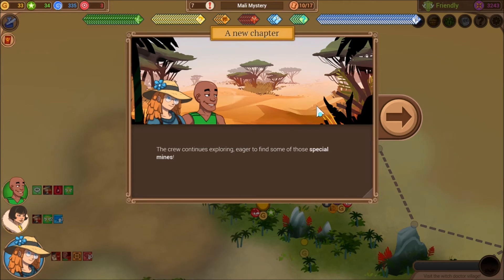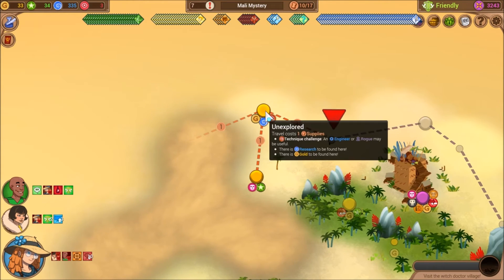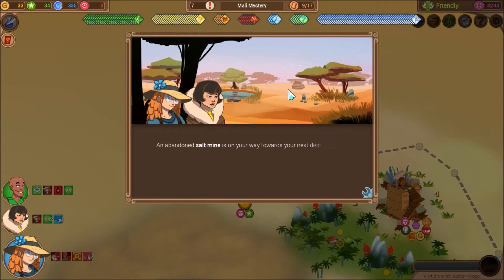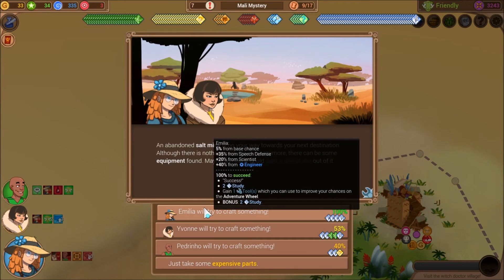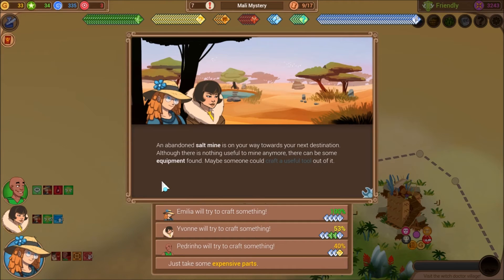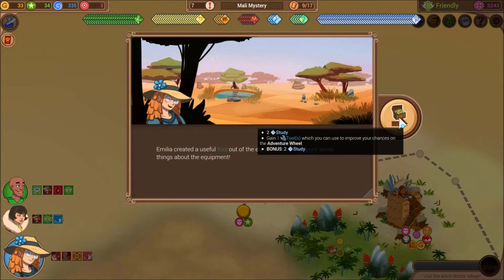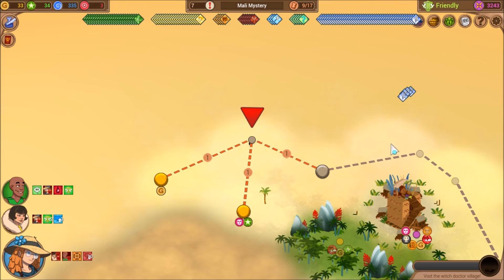The crew continues exploring, eager to find some of those special mines. We're down to one tool — well that's fine. We can craft a tool out of this. An abandoned salt mine is on your way — although there is nothing useful to mine anymore, there can be some useful equipment found. Maybe someone could craft a useful tool out of it. Go ahead and do that. Amelia created a useful tool out of the equipment and learned some things about it. Perfect.